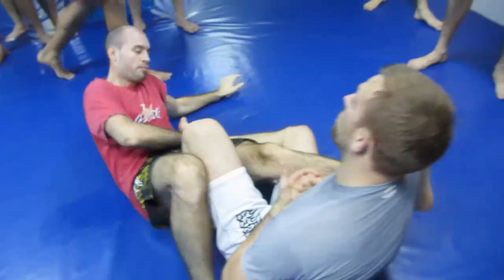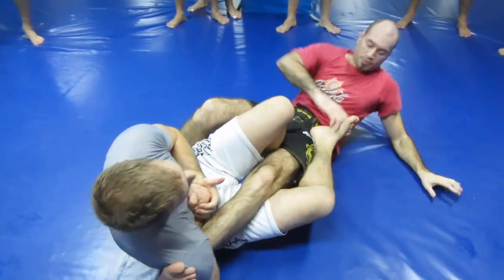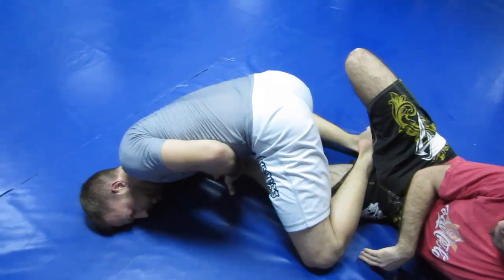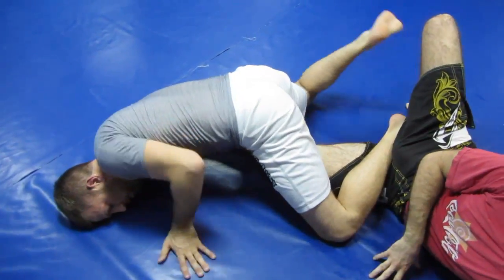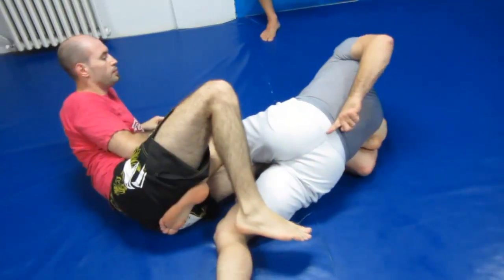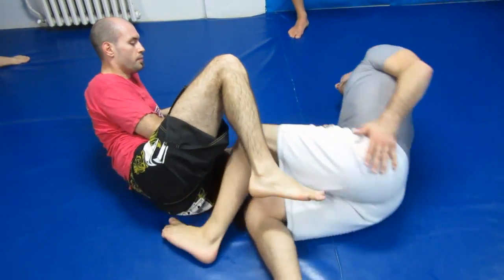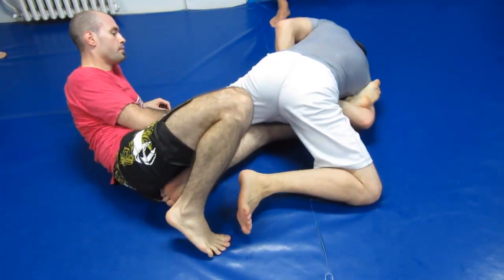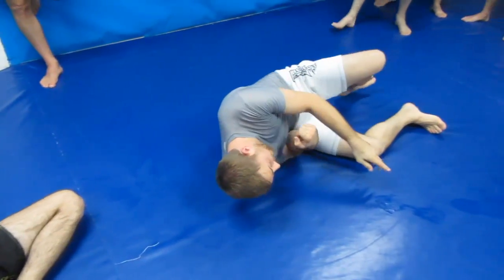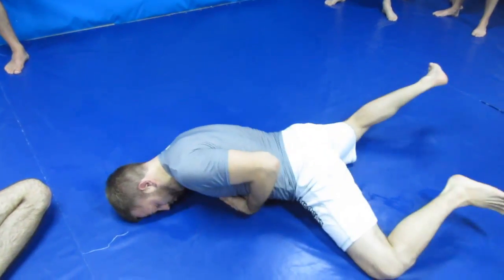He turns to his side, pushes the foot off — so we're here. I try to go to the shoulder, this little step over here, step up on the knee, and turn the hip down. I see some guys turn the leg over but they're still sideways with the hip or the back — then you don't have gravity to help. You need to lift the hip over his leg so you can press down with your body weight. So you go here, you lose the leg, you turn the hip up quickly — hip up — and then sprawl down.